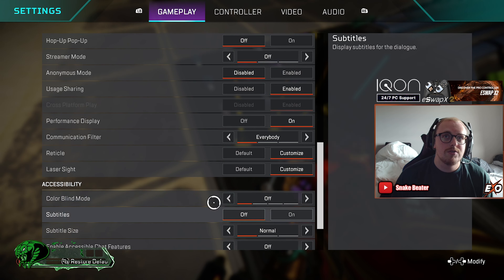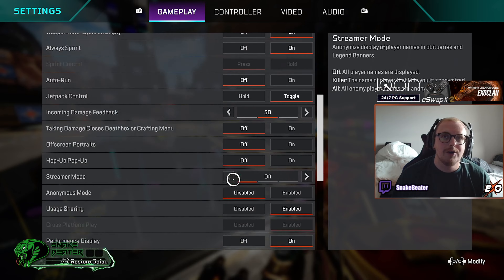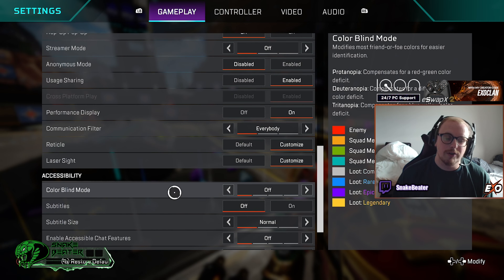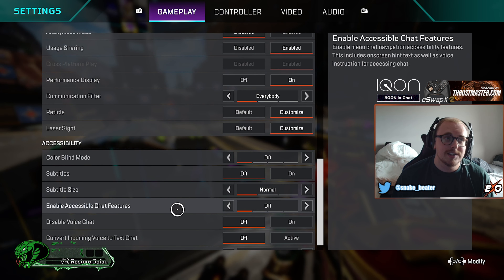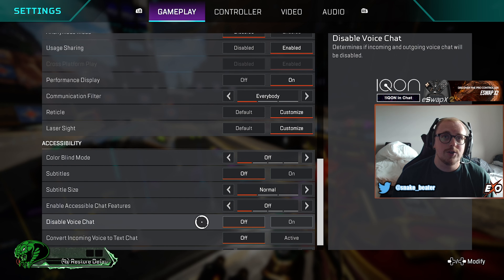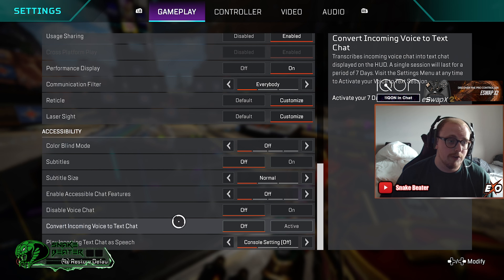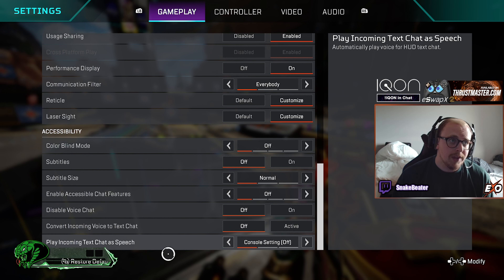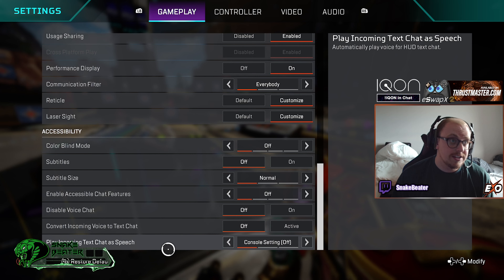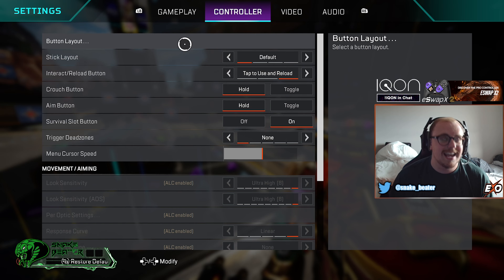Colorblind mode — you can change this if you want. I used to play on Tritanopia a long time ago but I don't now — you're better off changing it if you actually need it. Subtitles are off, subtitle size normal, accessible chat features off. Voice chat — you can't turn that off completely if you don't want to talk to anyone. Convert incoming voice to text chat — I have this off because sometimes people say inappropriate things and I don't want that as a streamer, and young kids might not want it either.